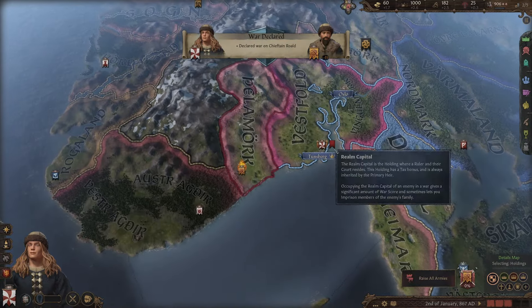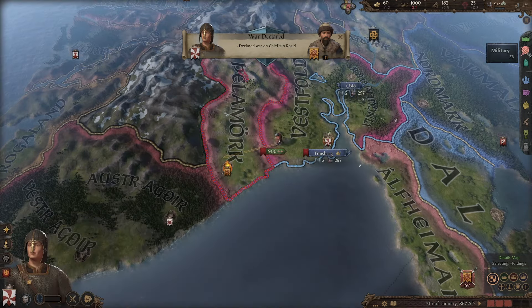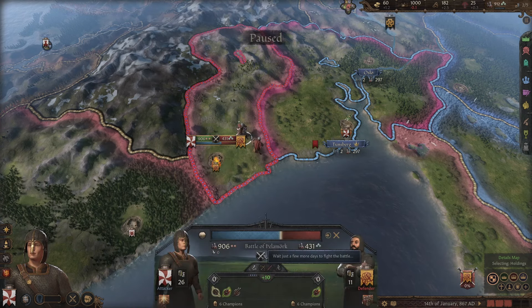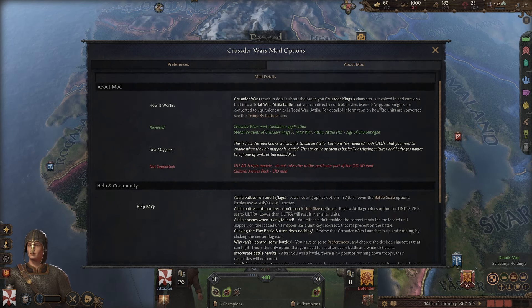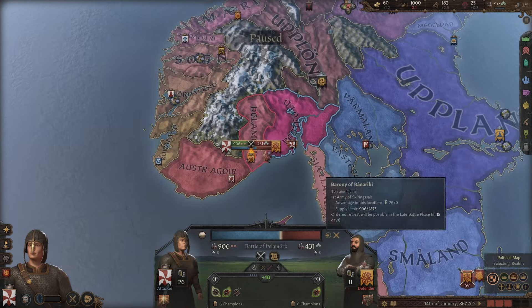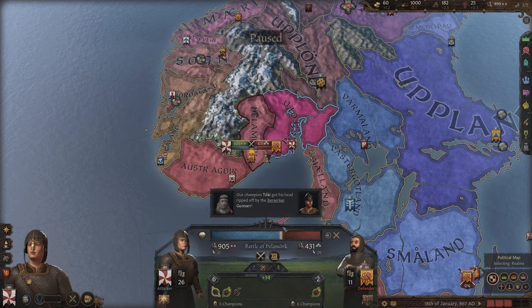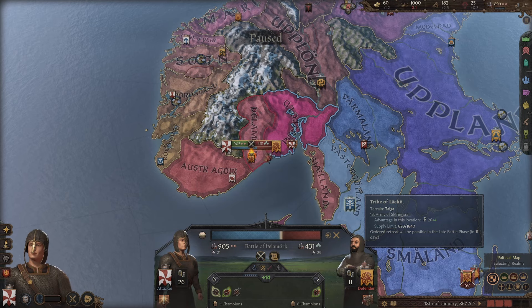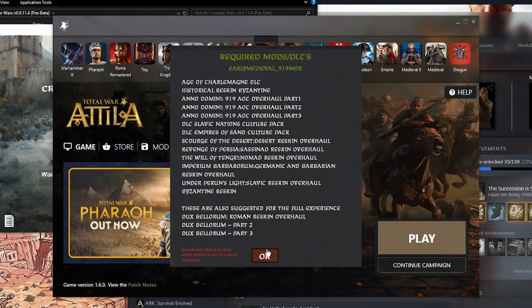Let's just show you what it does. We're going to do a normal army, normal war, standard declare war — normal stuff you've seen before — and send my troops in. I'm going to pause and click this option here to mess with some settings. It'll tell you about the mod and things that are required. It says you have to have Crusader Kings 3, Total War Attila, and the Age of Charlemagne — that's not technically completely true, but I'll explain that later. You have to let the battle progress for a minute, then our champion got his head ripped off, but now I have the option to fight the battle myself.